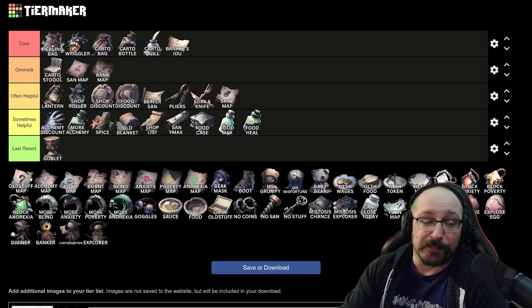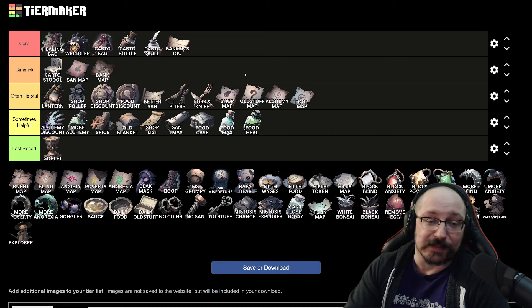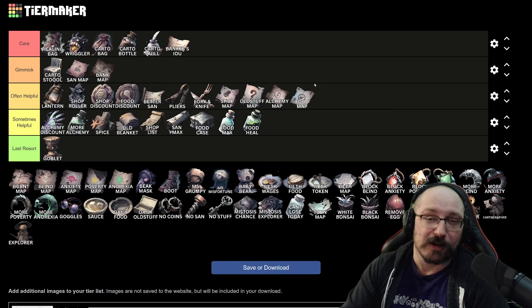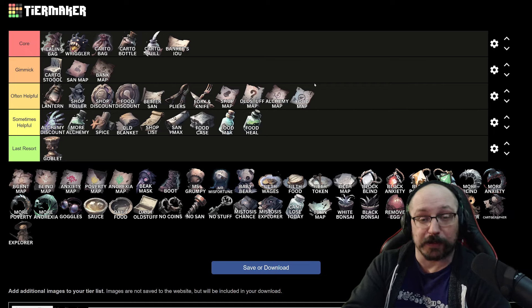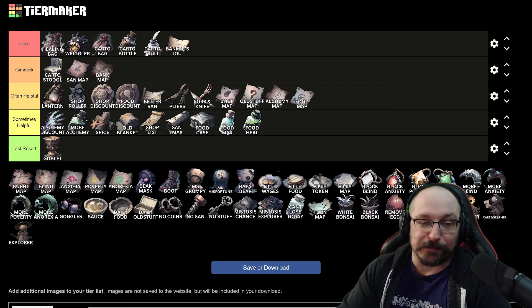The shop map, old stuff map, alchemy map, and food map all fall into often helpful. Not every single day is going to have a shop, old stuff, alchemy stuff, or food. So sometimes you pick these up and you won't see any change on the next day, which isn't very helpful. Note that if you pick up the shop map and there is a shop on the current day, it will preview it for you right away — a good way to get the cartographer quill rolling. But if there's no shop, it does nothing for you.